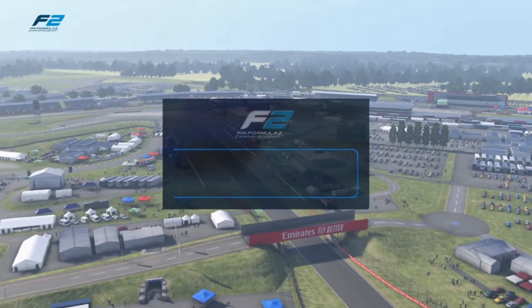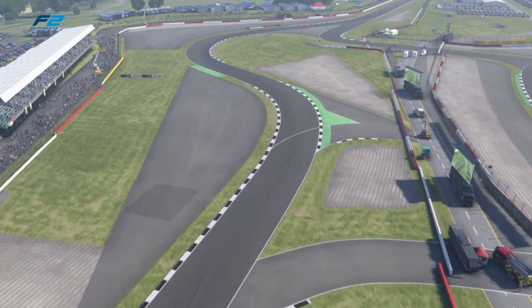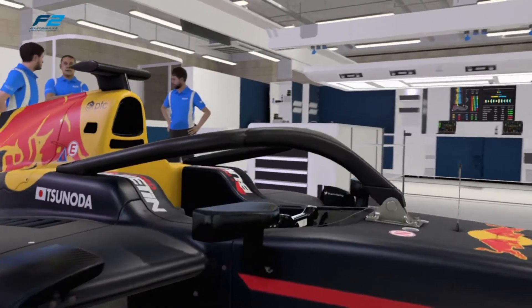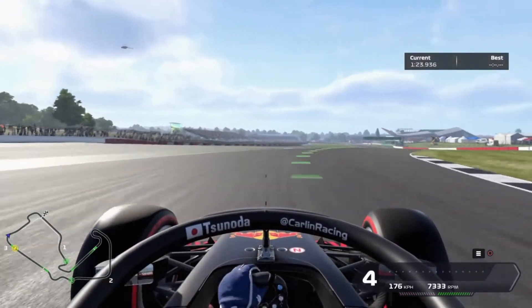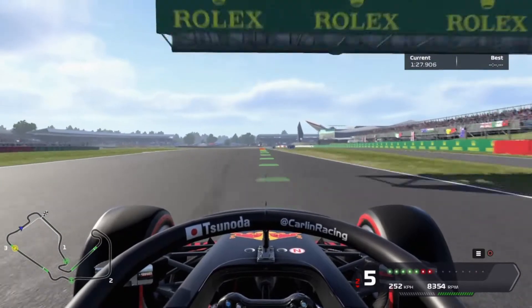Welcome one and all to round six of season four's F2 racing at RLH. We're at the Silverstone circuit getting ready for our one-shot qualifying attempt in our Red Bull liveried Carlin. Being British myself, this is our home event. Making our way through Stowe corner, you can now see the big wing pit building off to the right as we go past the pit lane entry.